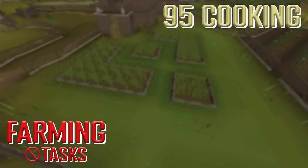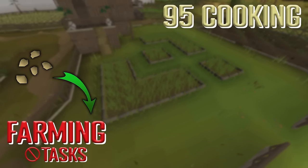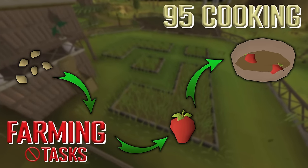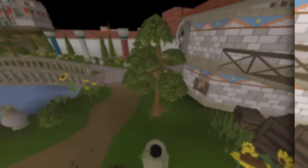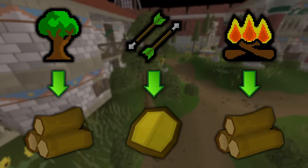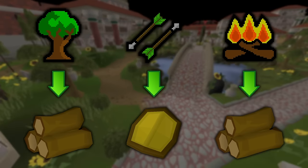Since we'll be in this chunk for a while, it's safe to assume we'll definitely get 31 farming - the level requirement to plant strawberries - which gives us the opportunity to make the partial summer pie. The remaining four tasks are pretty simple: they just involve woodcutting, fletching, and firemaking, which we'll do passively when doing things like editing videos or making thumbnails.